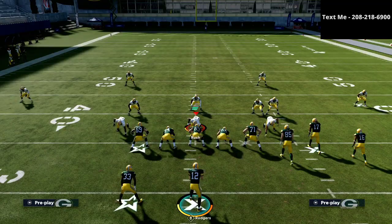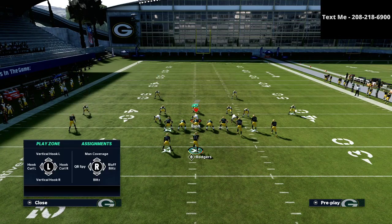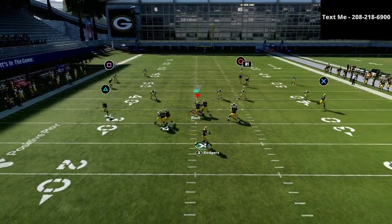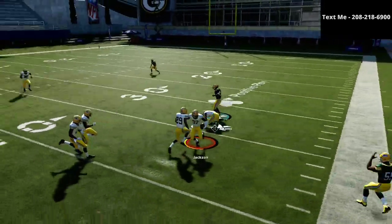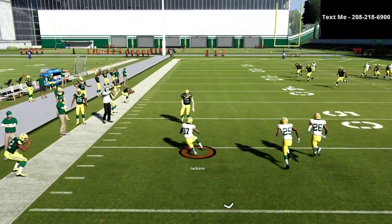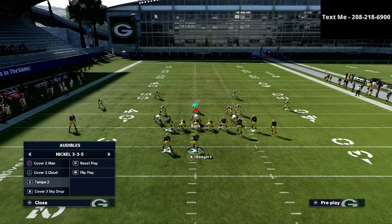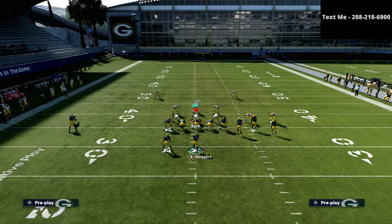Cover 2 does a decent job of taking this away. What you'll notice is it's very important what specific type of zone drop they set. If you see a lot of Cover 2 — and if they know what they're doing, they probably will run a fair amount of Cover 2 against bunch — Cover 2 is probably one of the best strategies against bunch.